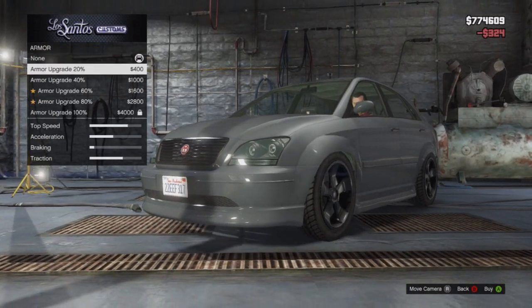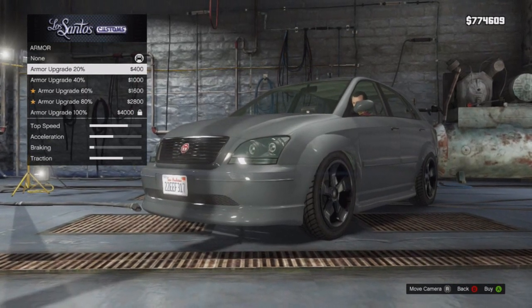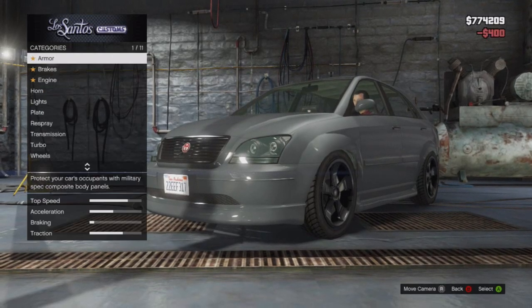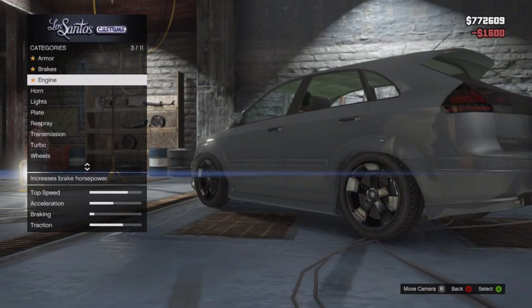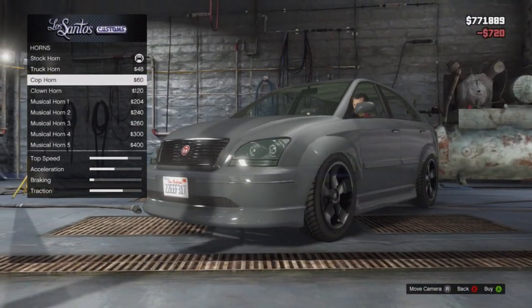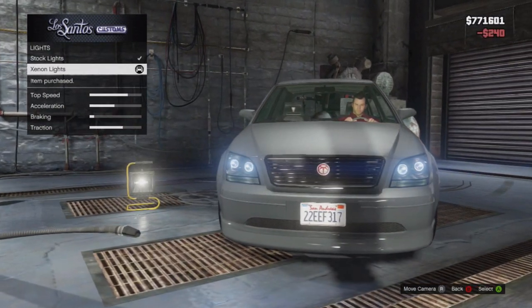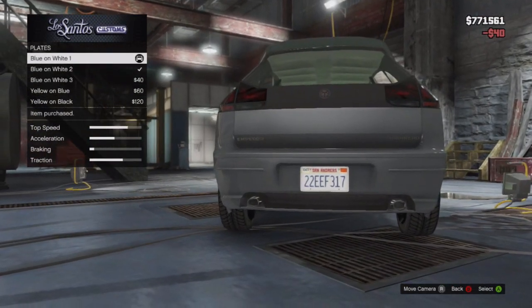For the armor, go for the cheapest one you can get. For brakes, go for the 20 percent option. Then get the cheapest engine, cheapest horn — truck horn — new lights, and a new plate.